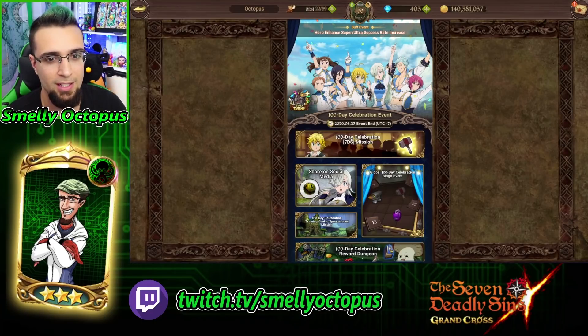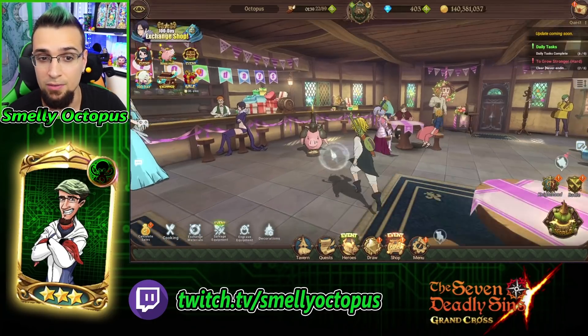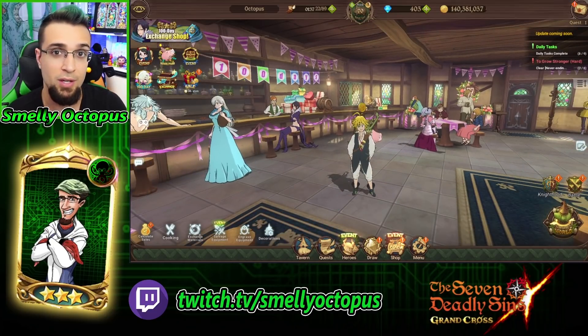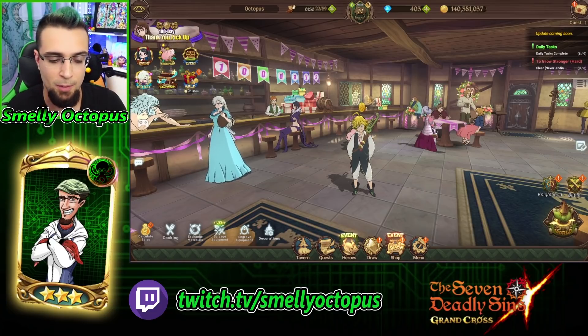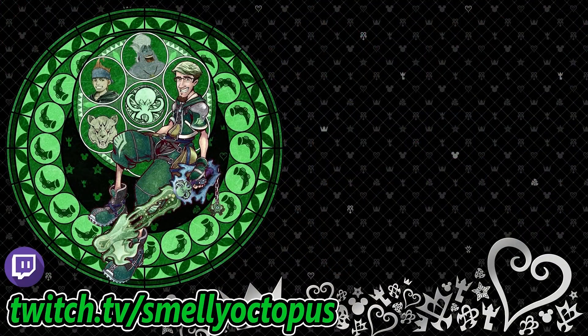That's the bingo event, guys. Hopefully I saved you some gold tokens and silver tokens and explained how this event works, because at face value it was a little bit confusing, but then when you start playing you get it. Good luck, guys - I hope you get a bunch of those blue awakening stones, anvils, and the stuff to make your UR set maxed out, which is pretty cool that they put it in there. If you guys did enjoy the video, don't forget to hit the like button. As always, thank you so much for watching. Keep on smiling and I'll smell you later. Bye.